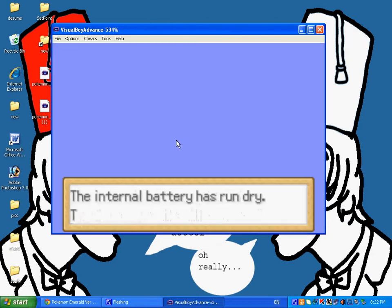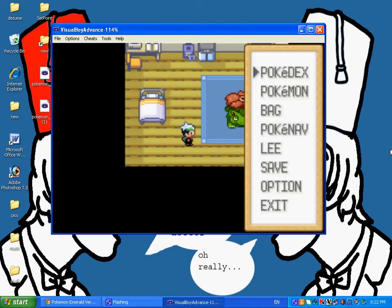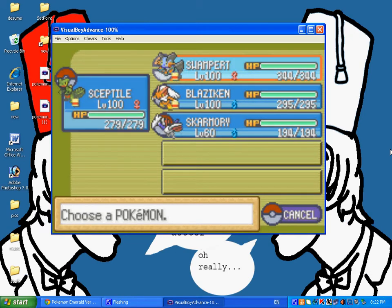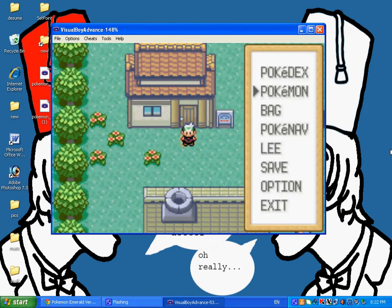It will do the load-up screen again and now you have a new player to play around with. You can see I got a brand new room — the starting room — and we got Pokemon. We got all three starters, all at level 100, and we got Skarmory, which will fly once I get outside.